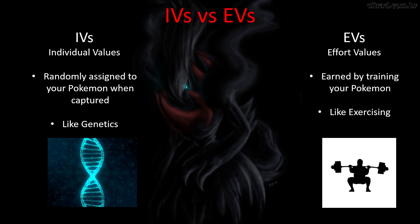So think of IVs like genetics — something you're born with that you can't change. Effort values are like training, like exercising.